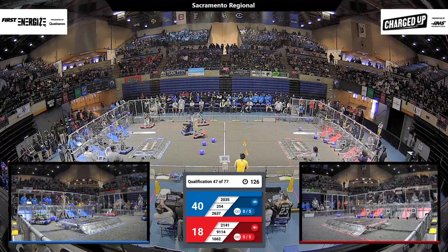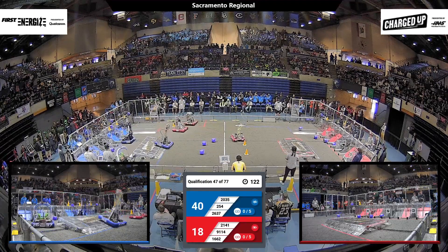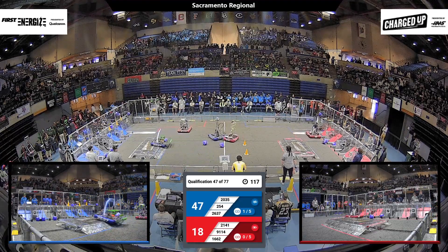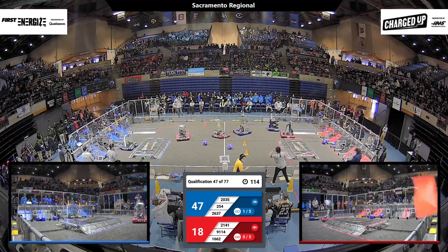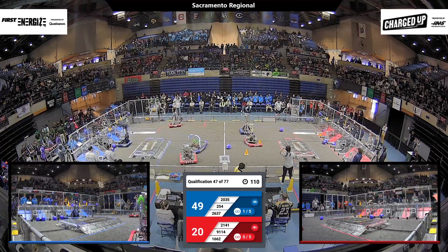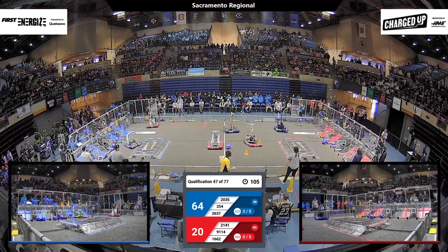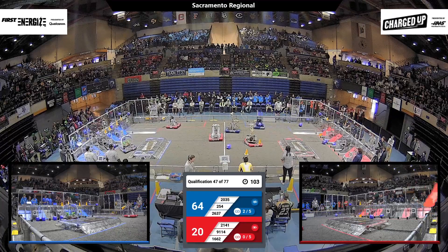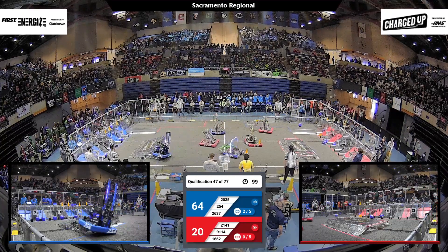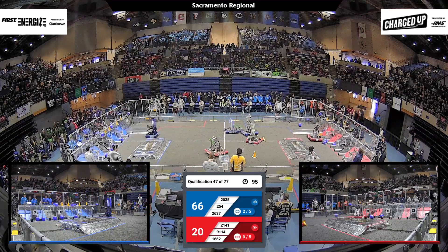The Blue Alliance has the number two ranked Cheesy Poofs and the number nine ranked Phantom Cats on their alliance, so pretty strong alliance going against the red. 1662 drops a cone into that low hybrid grid — that scores two points for the Red Alliance — and now they're trying to pick up another cone at the human player station, and they do, and they're moving across the field. 254 in the meantime just zipping across the field, scoring cube after cube.